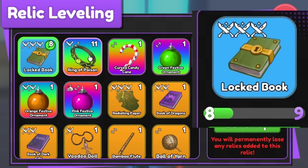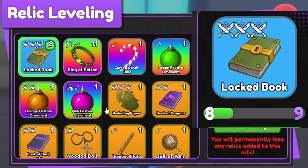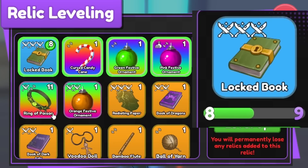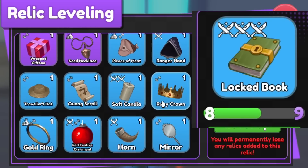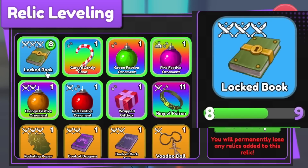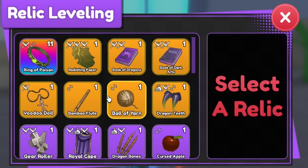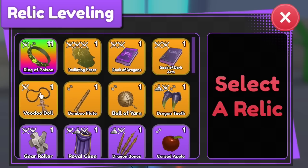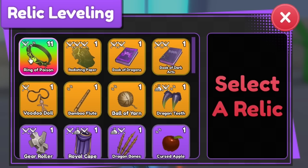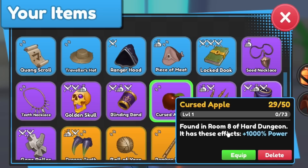For example, Gold Ring from easy dungeon gives this much. Then Pito Meat gives a little bit more. So if you're going to be XP farming and you're able to get into hard mode, I would farm hard mode — it's going to give you so much more experience. Also, use all your Christmas presents right now because that's free experience. I grabbed all my Christmas relics and I'm already halfway through the level for the Lock Book.